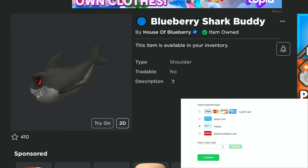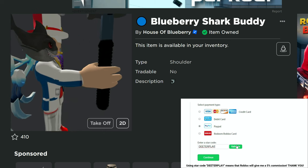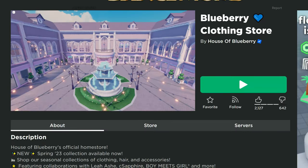Hey guys, I'm going to show you how to get this item real quick — the Blueberry Shark Buddy here on Roblox for free. It is a shoulder pal, and the game that we're going to go to is Blueberry Clothing Store.